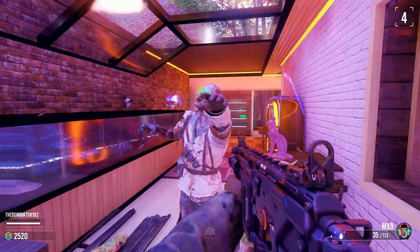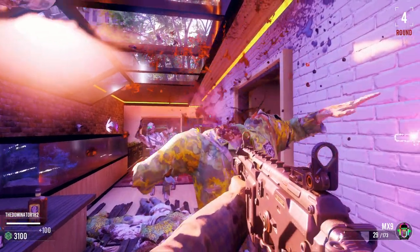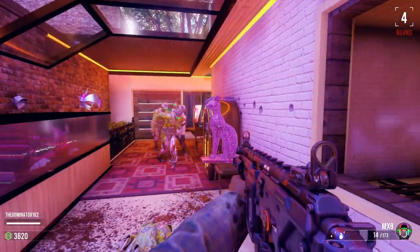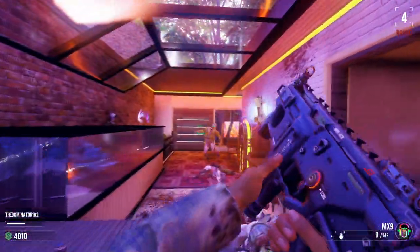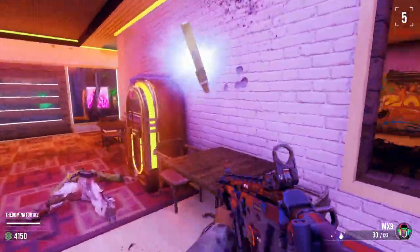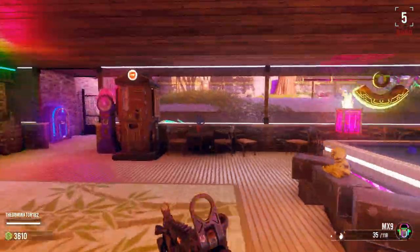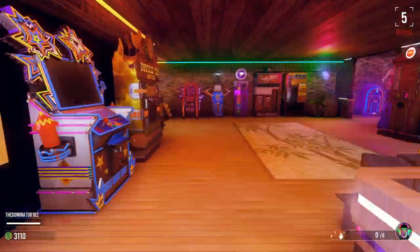I find myself getting really stupid downs in the early rounds. I think it's almost complete, maybe one more zombie. Whoa, that zombie came flying around that corner! We'll grab our points, open this door up, and here's the room with all the perks — freaking crazy. Grab some quick revive.